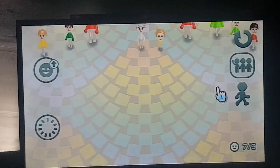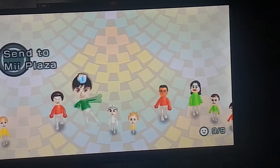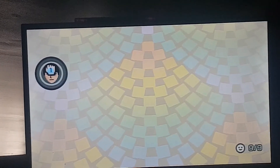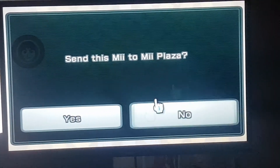You can click walk to make the Mii show up. Now you see your Mii. And now click on send to Mii Plaza. If you don't, it won't be sent to Mii Plaza — it won't be sent straight past Mii Plaza. So send this Mii to Mii Plaza.